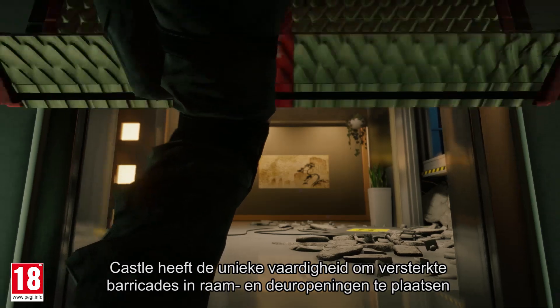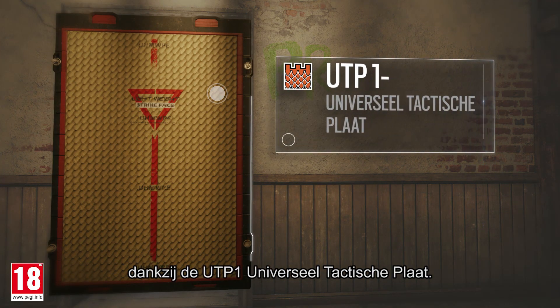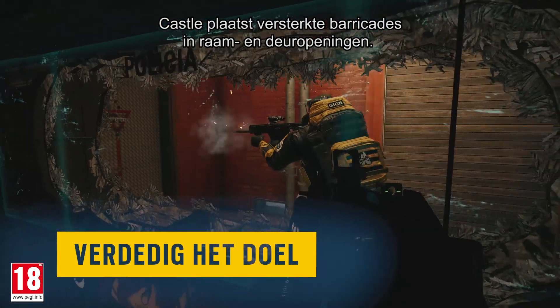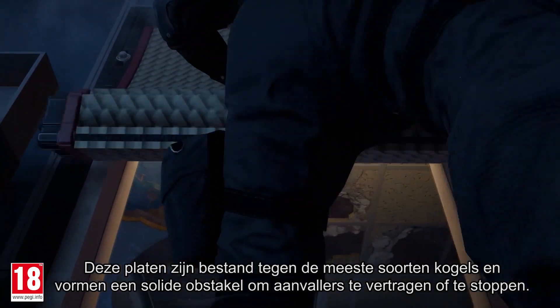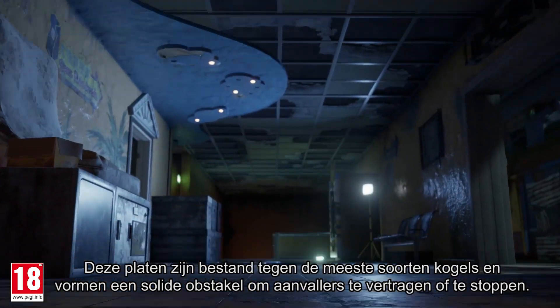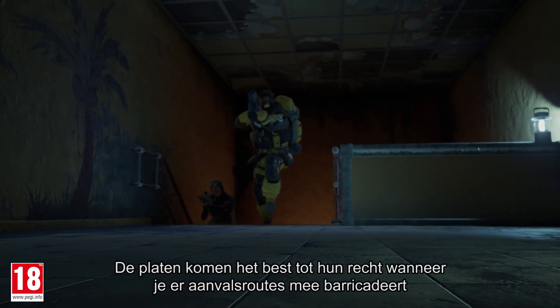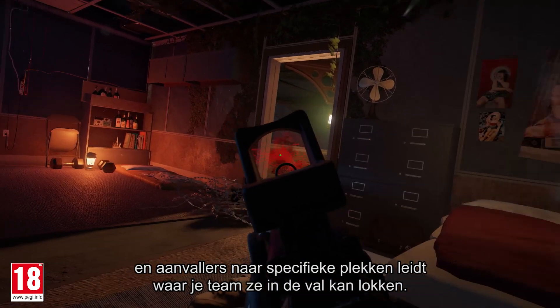CASTLE's unique ability is to create reinforced barricades using the UTP-1 Universal Tactical Panel. These panels create reinforced barricades in doors and windows, and are impervious to most gunfire, providing a solid obstacle to slow or stop attackers from pushing. The panels are most useful for cutting off attack routes and channeling attackers into specific locations where your team can trap them.